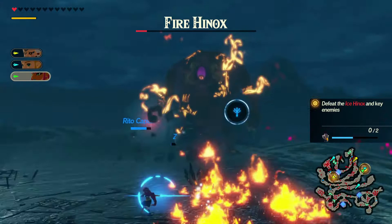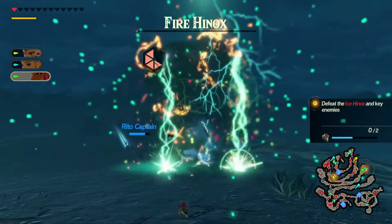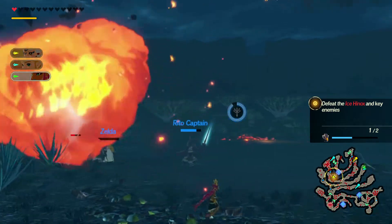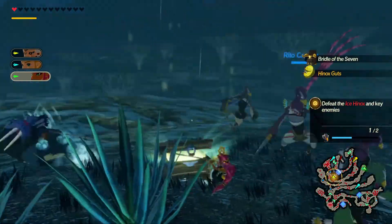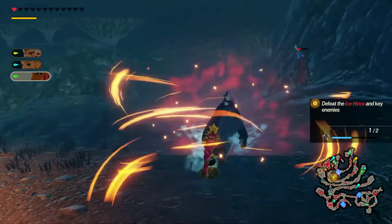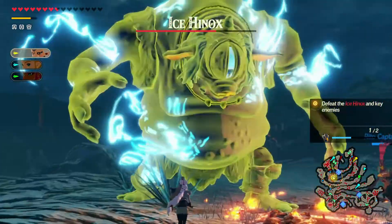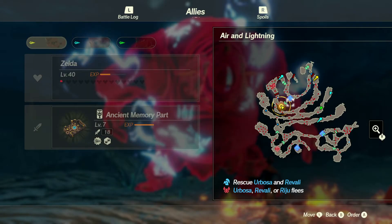It's just me and Link now. I see Urboza is helping out in the field — actually that's the Gerudo captain, I'm not sure where Urboza is. She's doing a pretty good job holding down the fort. Let's step up and get more special charge going. Let's use a bomb. We'll go with Y, Y, then X. We can't use bomb again, so we'll just keep weakening it. Now we can go for a Weak Point Smash — let's finish off!